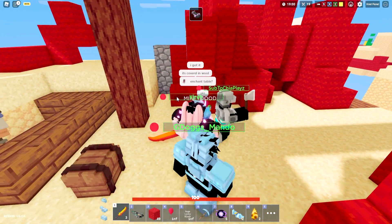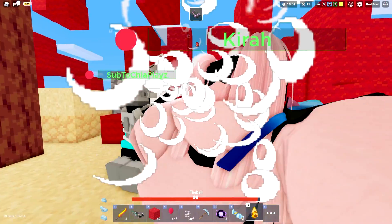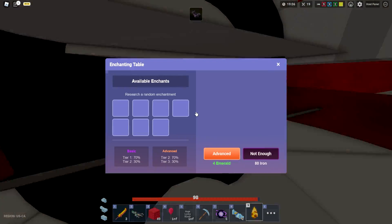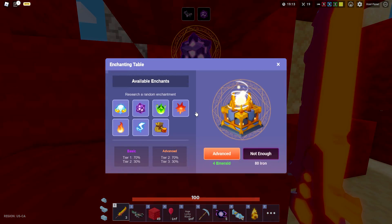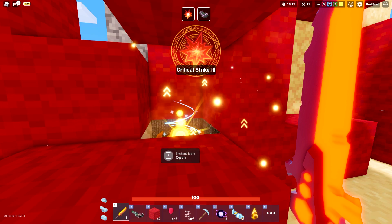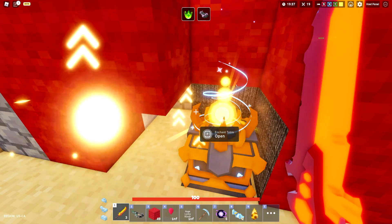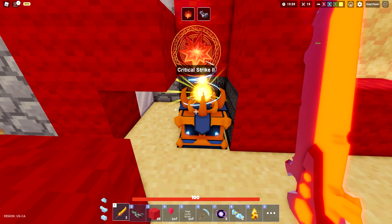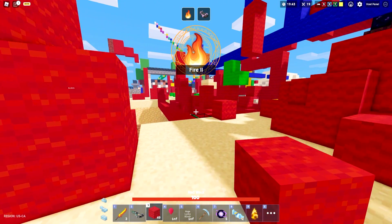I gotta find the enchanting table — it's actually inside of here, which is a little bit scary. Let's open it up using a fireball right now. We need to use this right now — we actually have a ton of spare emeralds thanks to the tier 3 generator over there. But I really need to focus on grabbing fire 3. I'm literally getting the worst luck right now with my enchants — critical strike, life skill, fire 2... you know what, let's stick with fire 2 for now.